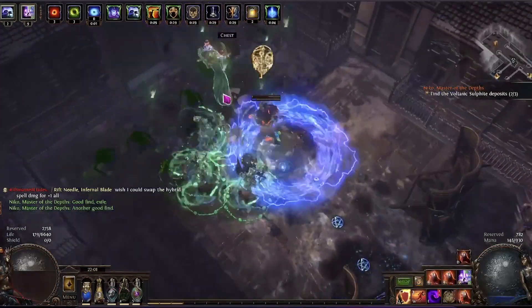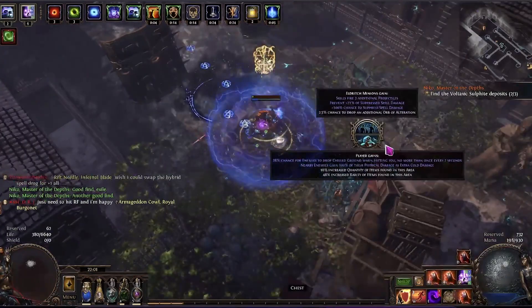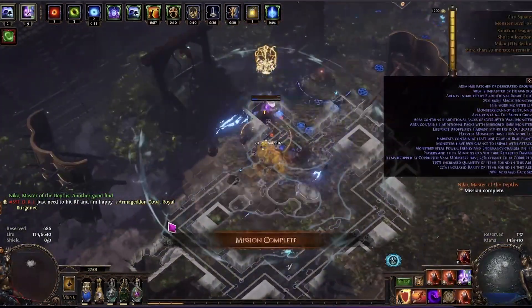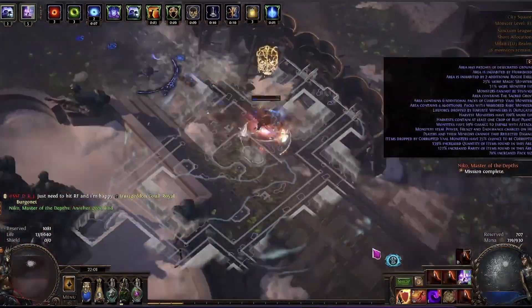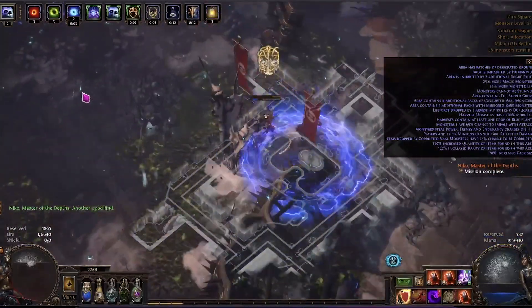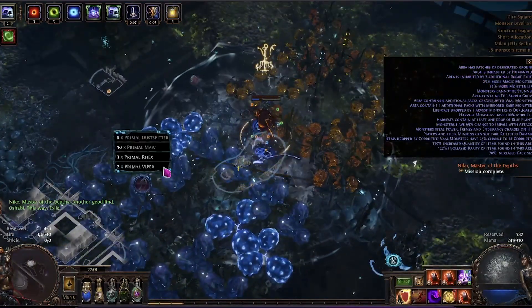I used two somewhat cheap sextons — one for blue juice and one for harvest growth — with 4 charges each. On the maps themselves, I rushed to the boss and then cleared the map, clicking on 95% of the altars related to quantity. Sometimes I would pick up divination cards, but in my opinion in the long run, quantity is a bit more stable profit.